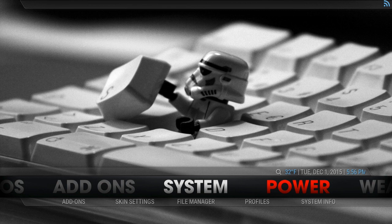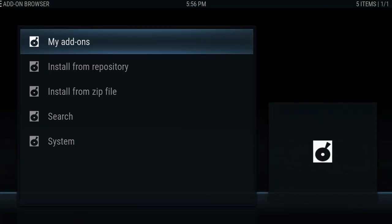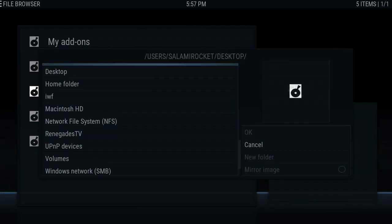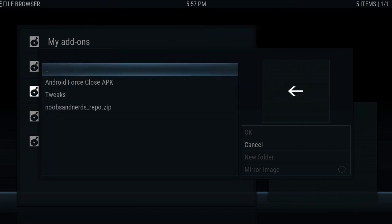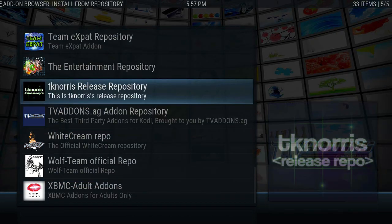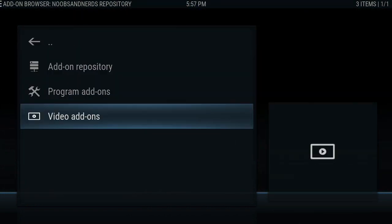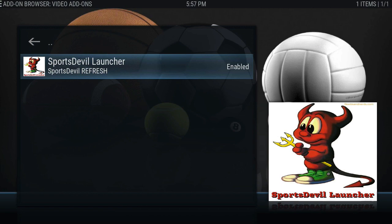That's the repo, so once you set that up in your file manager, you're going to go to System > Add-ons. You're going to go to Install from Zip — we call this noobs for short. Then you go to Install from Repository once it is installed. And then you can go to Video Add-ons, and this is what we're talking about today: Sports Devil Launcher.